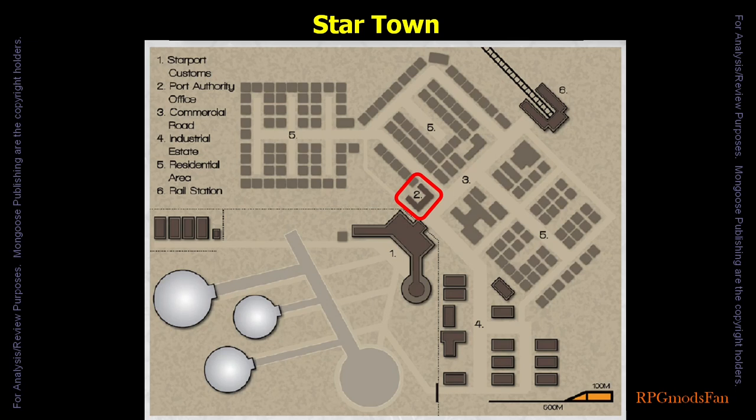When the travellers learn that the High and Dry is not berthed at the starport, they can start asking around for its whereabouts. Pretty much anyone in town will suggest asking at the port authority office, as well as learning that its former crew were a bunch of jerks. At the port authority office, the travellers will learn that the ship is still on Wollstone and has been chartered to the world government of Wollstone.